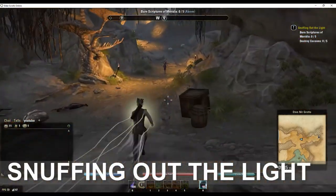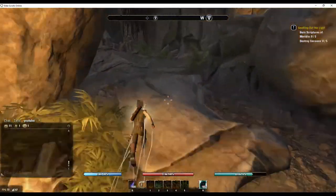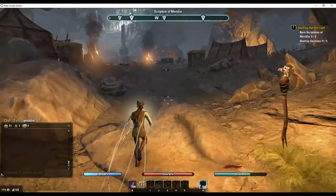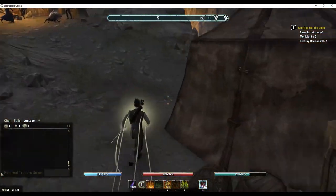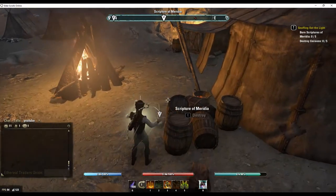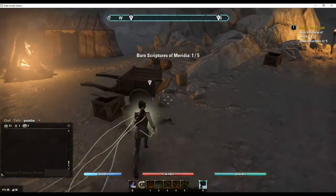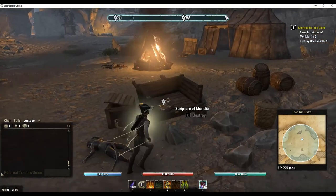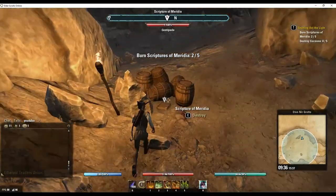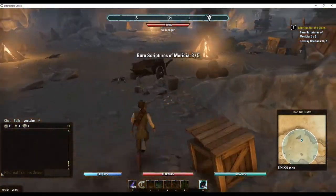This quest takes place in one of the easiest delves of the series. You follow a counterclockwise approach around the circular delve and collect items along the way. The first items you need to deal with are the ones in the camp, sort of halfway during your journey — there's a series of tents and bonfires. You just visit each node and light them on fire. If you're doing this with a group, each member can head to different nodes to speed up the process, and everyone in the group will get credit.